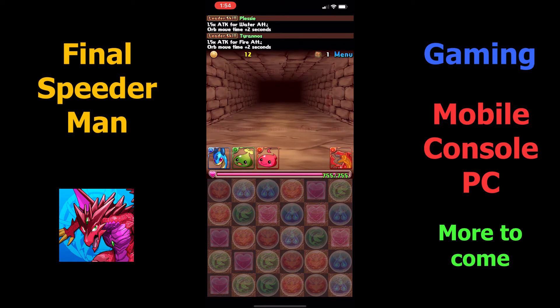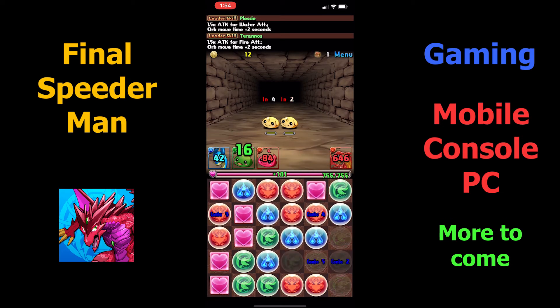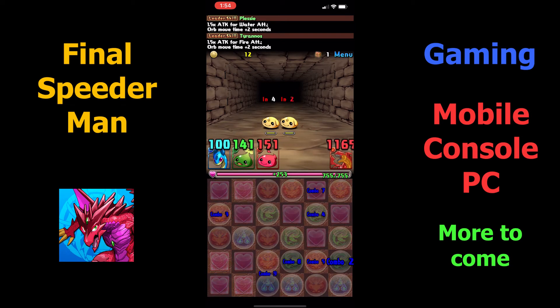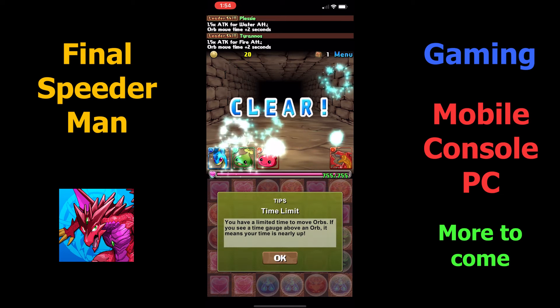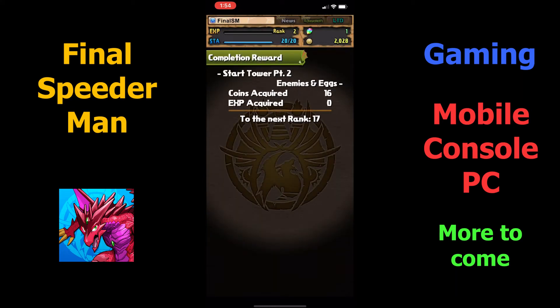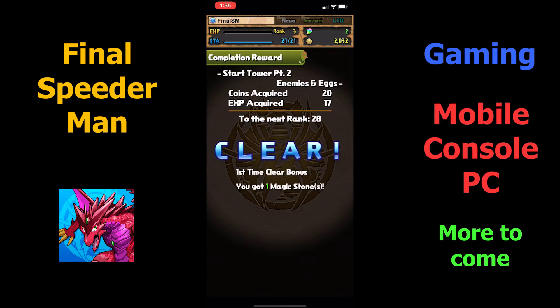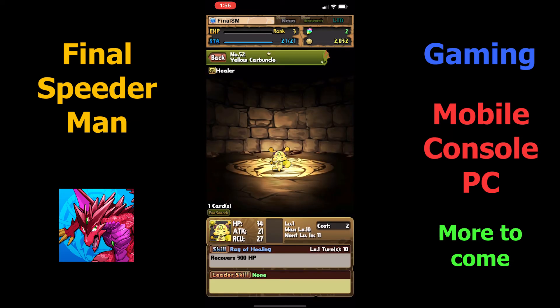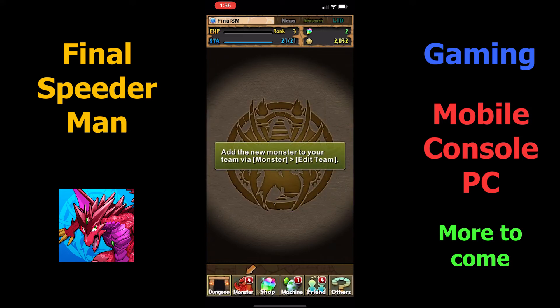Now we're in the second boss battle of the dungeon. Sometimes it will be one or more monsters to take down. We've finished our second dungeon and it looks like we got another rank up. In the rewards section we have a number of points and experience, and we got another rank up. We managed to clear the stage for the first time, so we're guaranteed one magical stone. We got an egg and we get a monster, which we can add to our collection and use them on our teams. Here the game asks us if we can add someone as a friend — I'll say no for now, but shout out to Anubis 13 for helping us out.